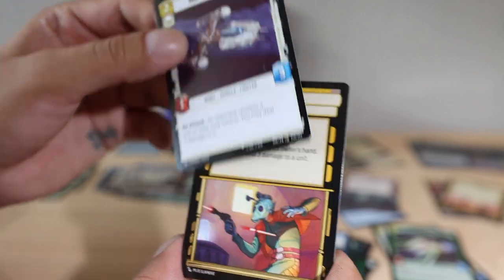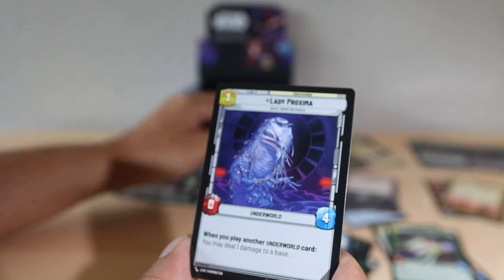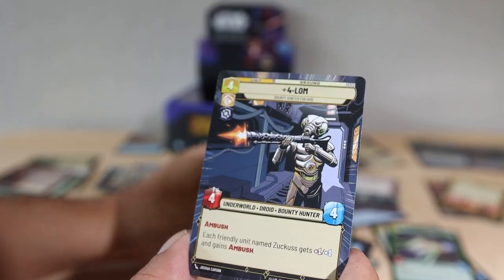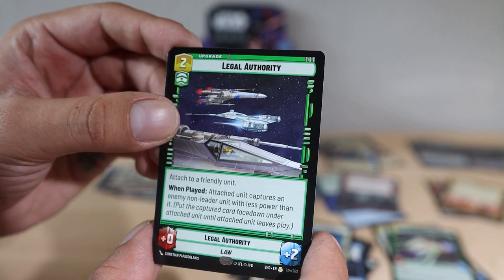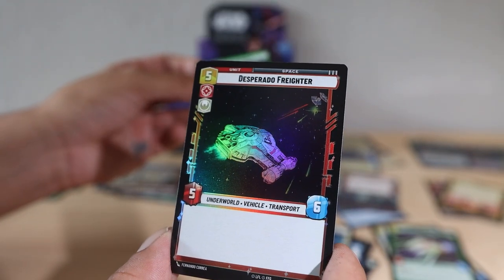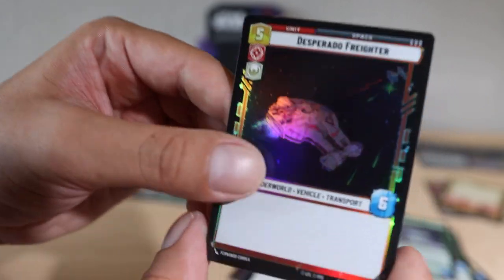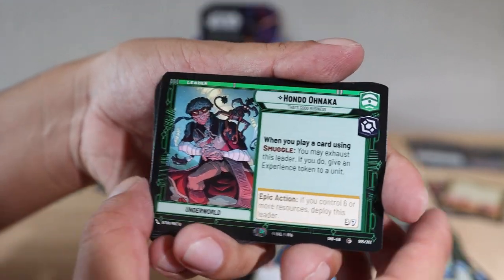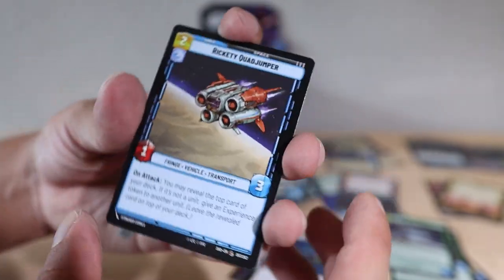Pillage — common hyperspace card. Gray Squadron Y-Wing. Twin Pod Cloud Car again. Lady Proxima. We're really starting to get some repeats now. Coruscant Descendant — that's a really cool card, you may ready a resource. Hyperspace card. Legal Authority as our rare. Desperado Free Fighter. So far I'm not sure I'm feeling the love on pulls. How many boxes total have we done? We should be getting our showcase. Fairy Hondo just our normal one, Jabba's Palace location, Rickety Quad Jumper.